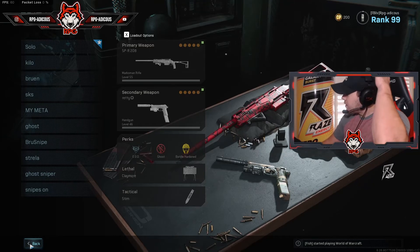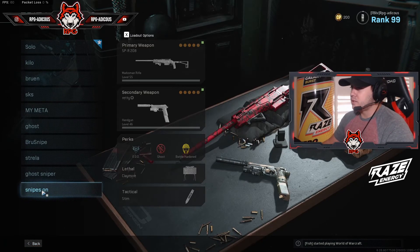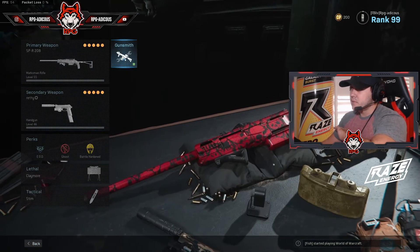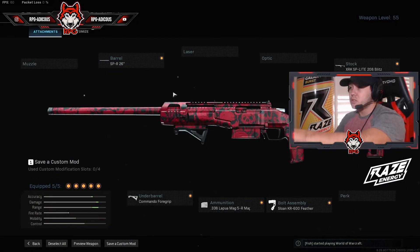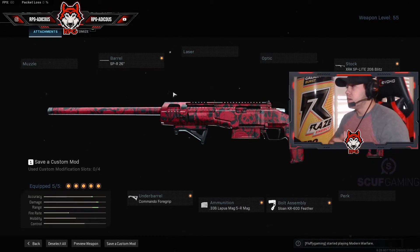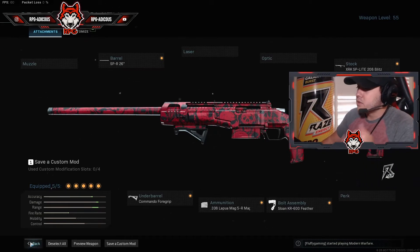So to summarize the multiplayer loadout: SPR 26-inch barrel, Commando foregrip, .338 5-round mags, KR 600 Feather re-bolt stock, and the XRX Light 208 Blitz on the stock. That is your multiplayer setup.